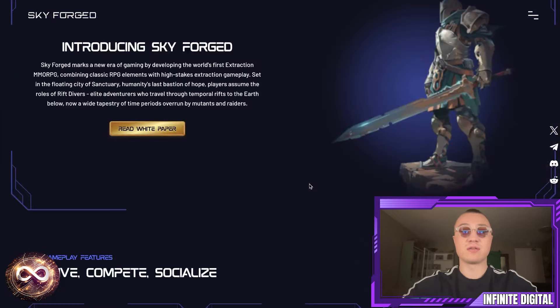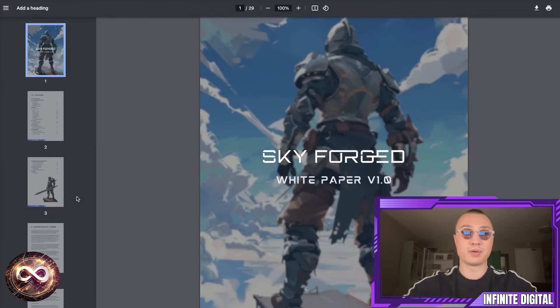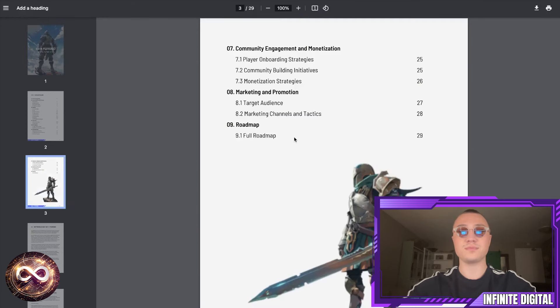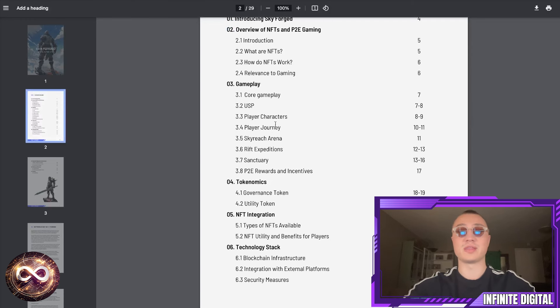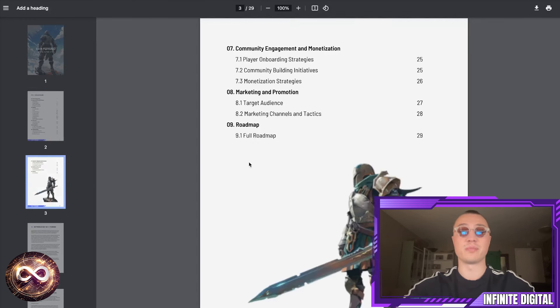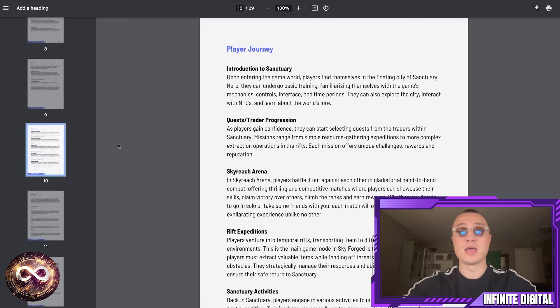Introducing the actual game itself: the whole gameplay is set in the floating city of Sanctuary, humanity's last bastion of hope. Players assume the roles of rift divers — elite adventurers who travel through temporal rifts to the earth below — across a wide tapestry of time periods overrun by mutants and raiders. The white paper covers everything from an introduction to NFTs, play-to-earn, core gameplay, and the player character's journey, as well as community engagement and monetization. I recommend checking the white paper before doing anything with regards to Skyforge.